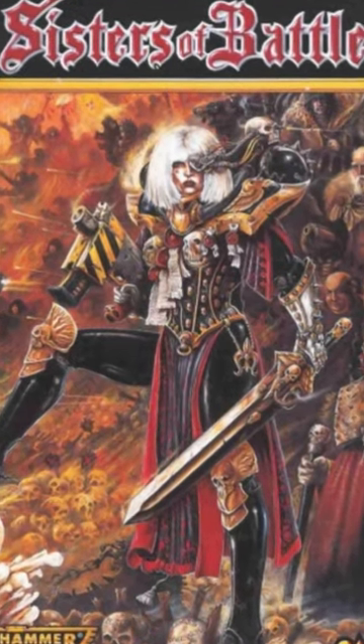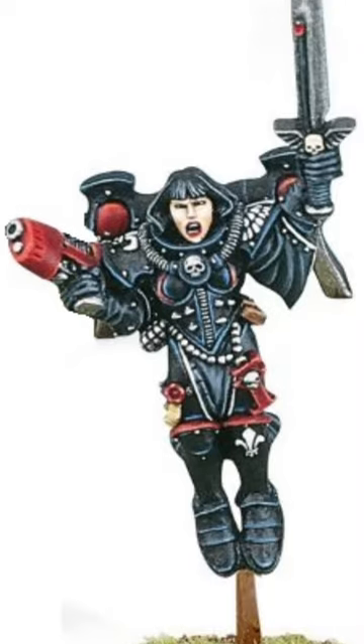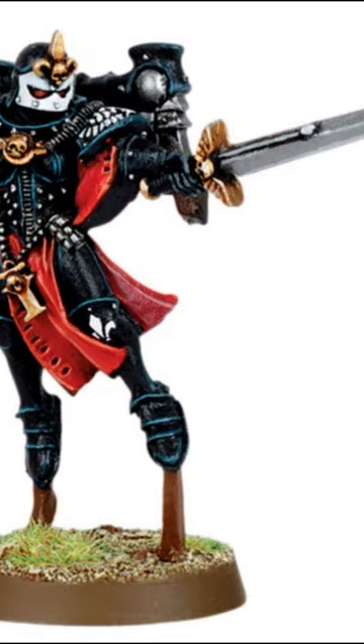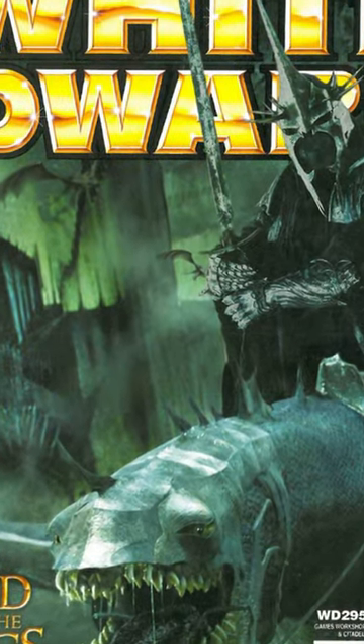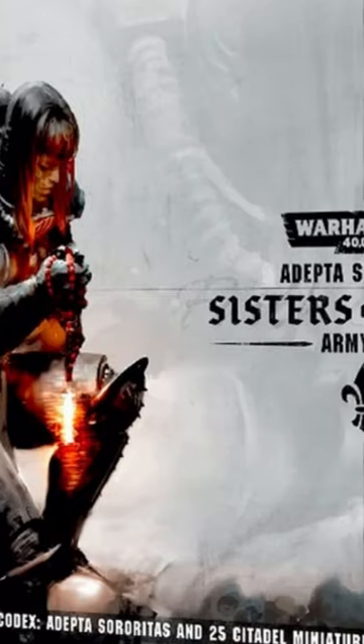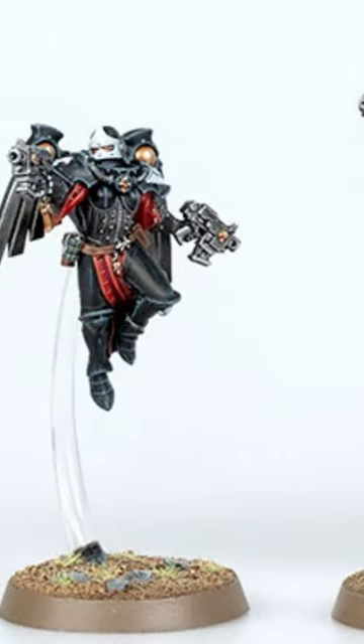The 1997 Codex Sisters of Battle 2nd Edition gave us a Seraphim Squad and a Seraphim Superior. A new Seraphim Superior was presented in White Dwarf 295 in 2004. The 2019 Sisters of Battle army set gave us new beautiful Seraphim models.